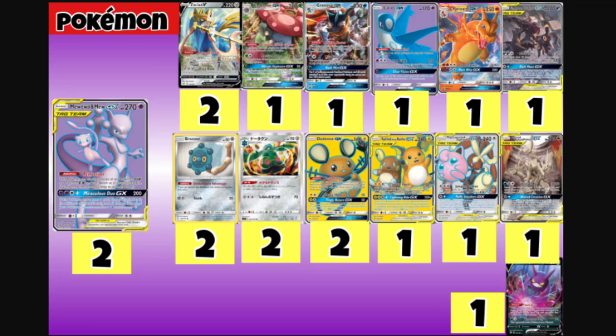Next up we play one Flareon from Cosmic Eclipse. Flareon is kind of like a turn-one attacker — its attack lets you do 180 damage if you don't have any damage counters on you. It's a solid attack for us to be copying with Mew & Mew GX.